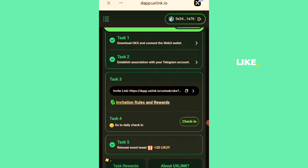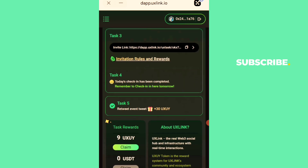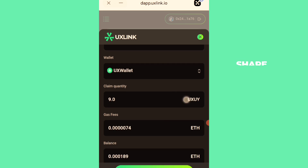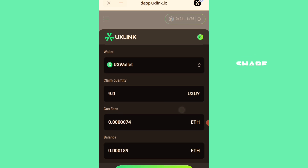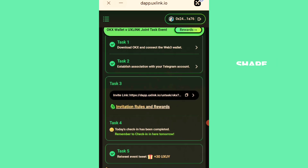For the daily check-in, click on it and you'll receive some tokens — for example, nine UX tokens. To claim them, click Claim, but you'll need ARB Ethereum for gas. I prefer to wait about a week and claim everything together rather than paying gas every day, but once you click Claim the tokens will appear in your wallet.